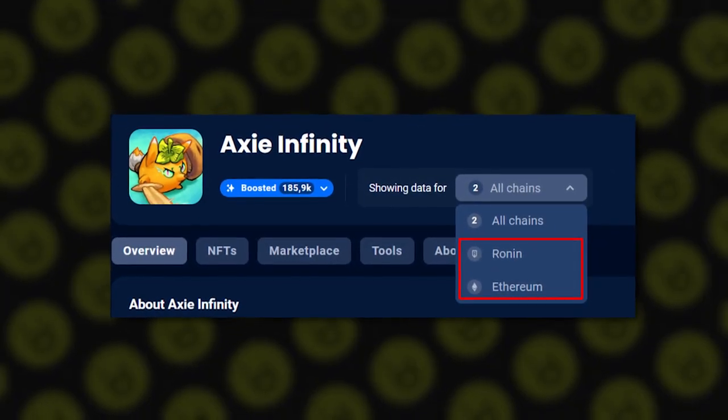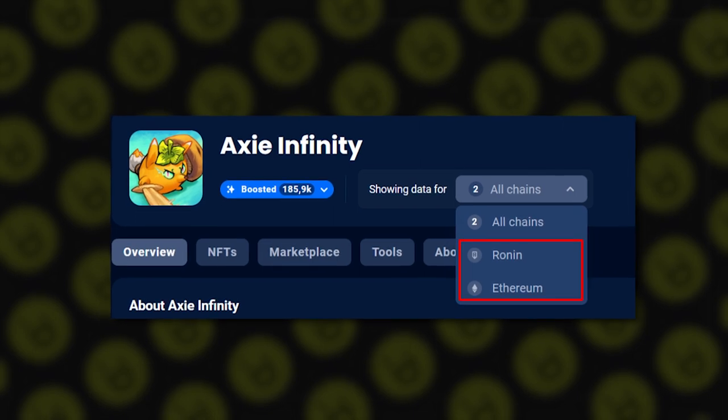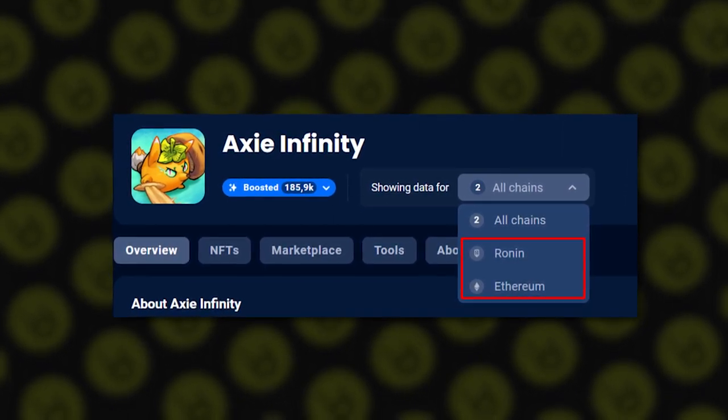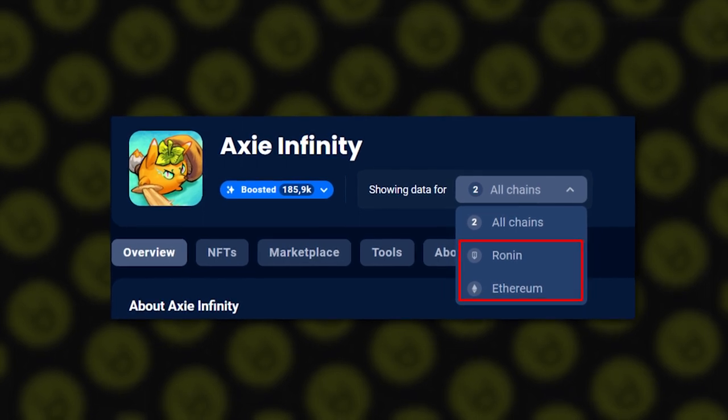The fourth indicator is the network or blockchain — always pay attention to this. If you watched our previous video, you know already that the blockchain, which is digital storage of data blocks, is the base for play-to-earn games. This indicator means in which system all game operations take place — it could be Ethereum, BNB Chain, Polygon, Solana, and many many others.